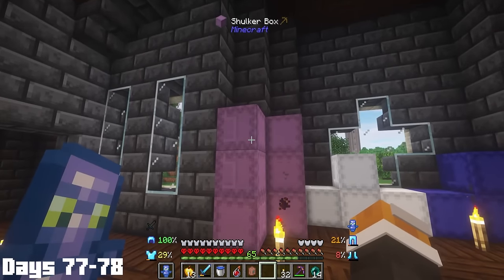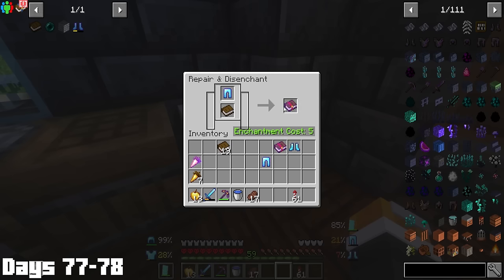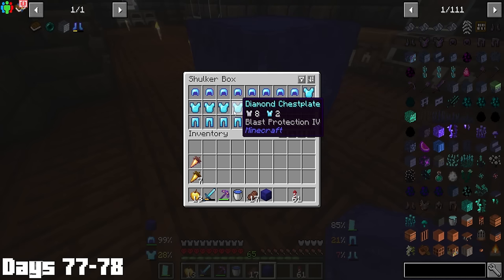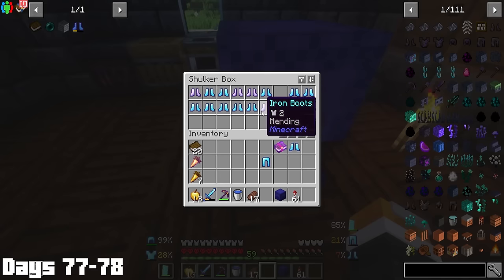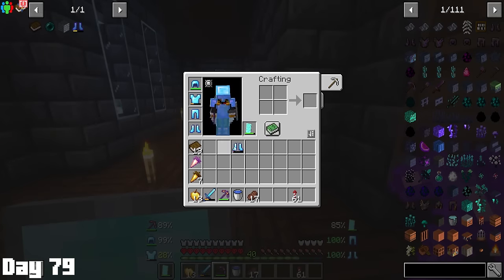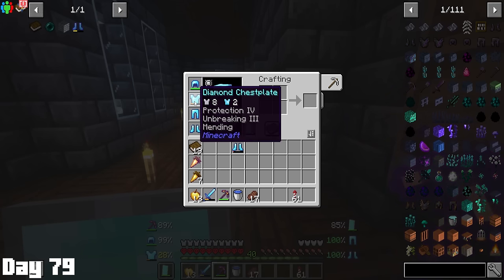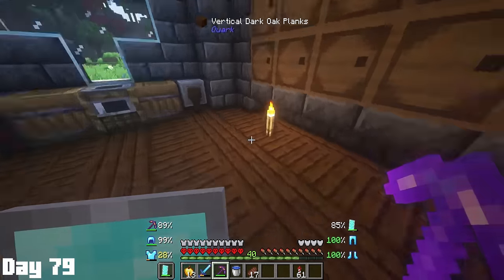Right here you can see my beautiful collection of 29 shulker chests — yes, 29, I know it's ridiculous. A lot of these were filled with loot, so it was finally time to sort everything out. During the sorting, I also learned how to disenchant, which was going to be really nice for getting really nice enchants like mending on the rest of my armor. I did some disenchanting and enchanting to make the ultimate diamond gear — all of it was max protection, had mending and unbreaking, and just about anything else you could want. That end trip was beyond successful.